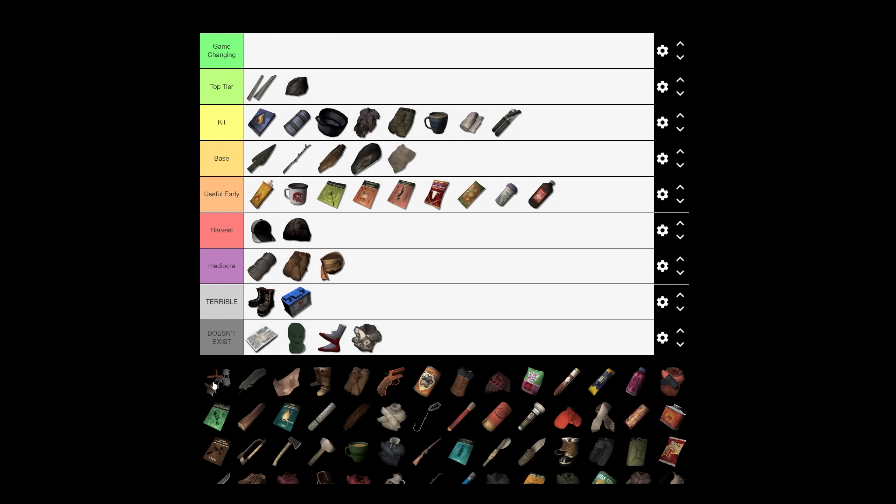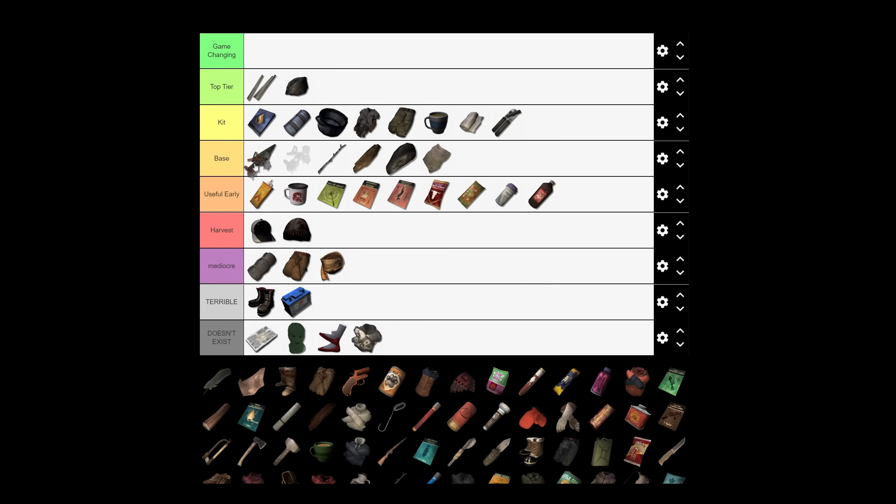The crampons are a unique item found only in Ash Canyon in the gold mine at the very top of the zone — difficult to reach until you learn it. This is 100% the first game-changing top tier item on our list. Before these were added I was pretty hesitant to climb ropes because of the fatigue drain. After they were released I climb ropes all the time. They also make traversing weak ice easier by giving you an extra second, which is huge. If you're running on a very steep slope and worried about sprains, pop these on — no more sprains. They really do change the way I play the game.